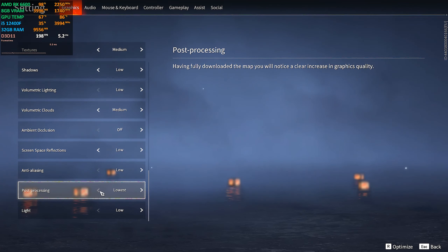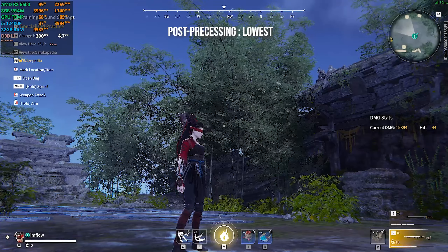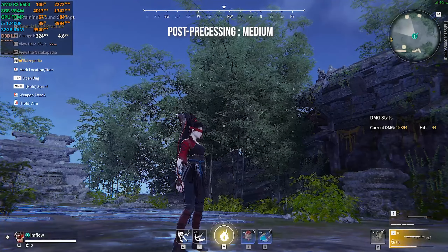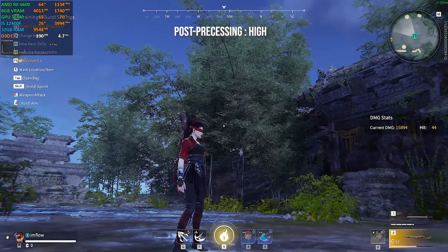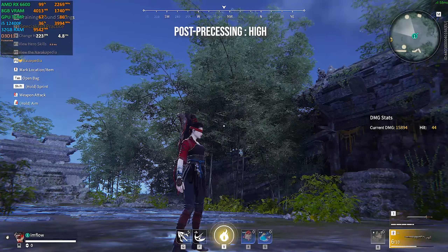Post-processing improves the game's visual aspect depending on the map you are playing. I can't see any graphic quality changes from changing this value, nor any frame drops. So keep it at high, and if you do see any drops in frames, try to lower it. For me it runs perfectly.